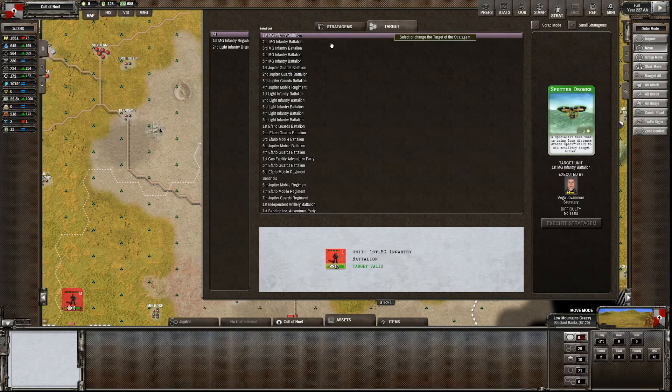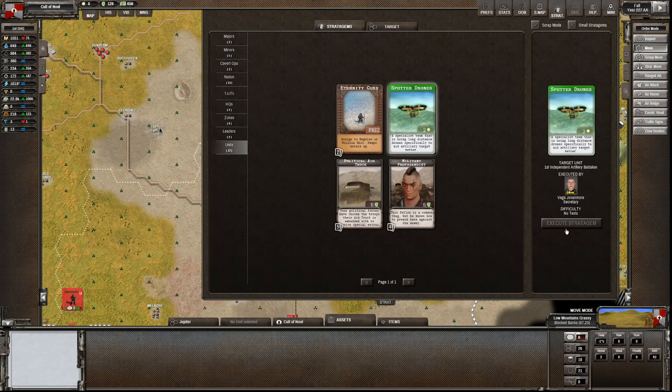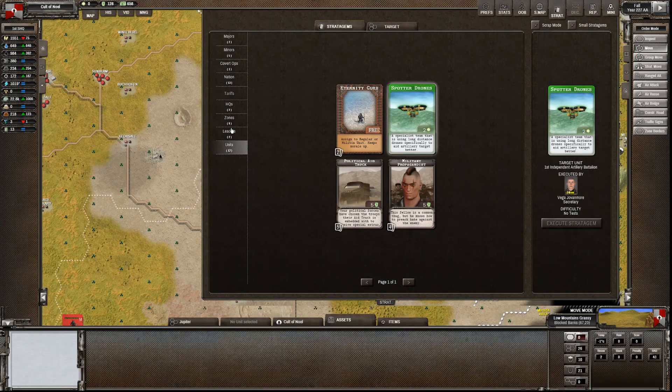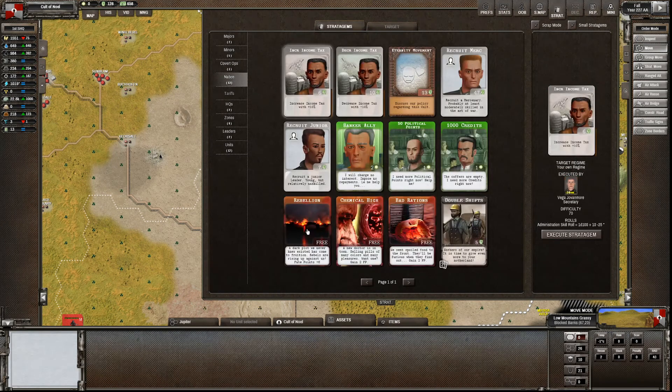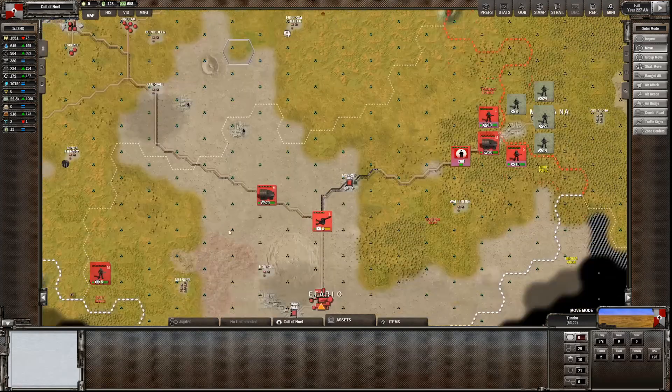I want to use a sport of drones on my artillery to make it much better, even if it is a little bit unwieldy. We cannot - because we don't have any faith points. I did not save for any of that. Alright, we won't be doing that then.